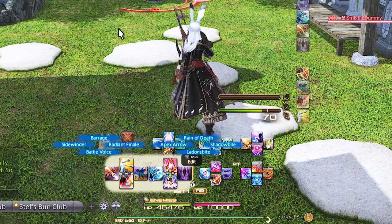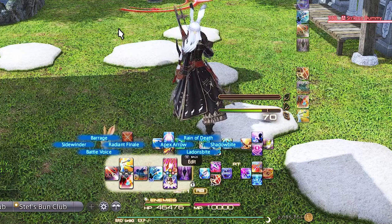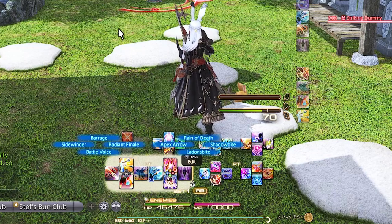Left Trigger 1 D-pad is Battle Voice, Radiant Finale, Barrage, and Sidewinder. Battle Voice and Radiant Finale are double-weaved in the opener and this is the easiest spot we have left open. Barrage is here because it weaves near Sidewinder, so it's another easy double weave.